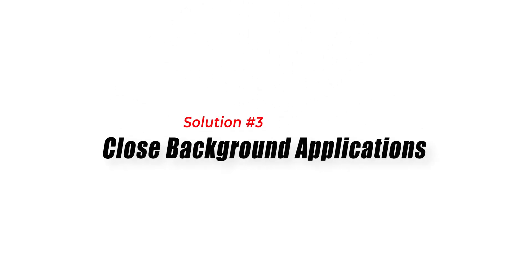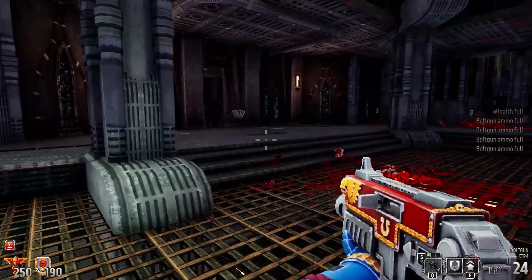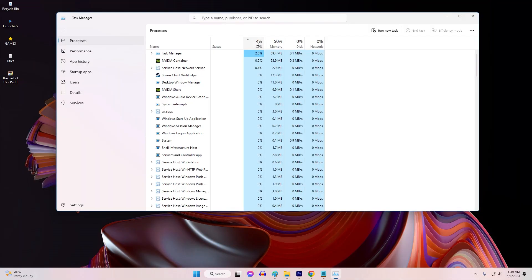Fix 3: Close background applications. Running resource-intensive applications in the background can impact system performance and cause FPS drops in Warhammer 40,000. Closing unnecessary applications frees up system resources and improves performance.